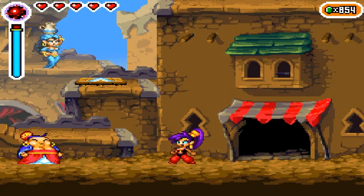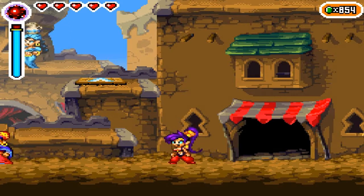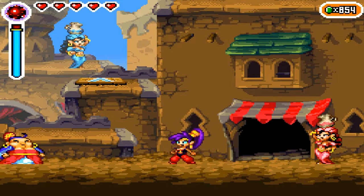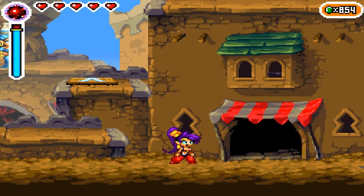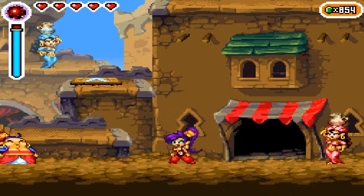Hello everyone, Frozen Corus here, and welcome back to another episode of Shantae: Risky's Revenge. In the last episode, we explored a little bit using the monkey abilities and stuff, and we ended up getting a whole bunch of stuff. We also got a lot of salt, and we also got the bomb that we need in order to get inside the Hypno Baron's Tower.